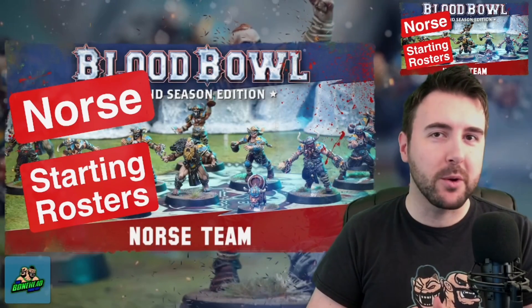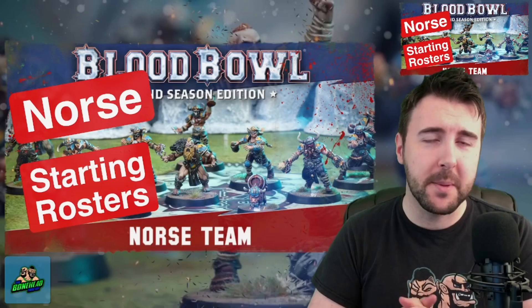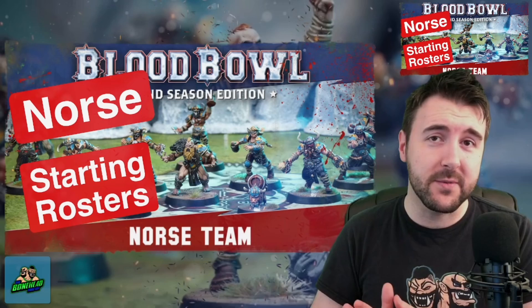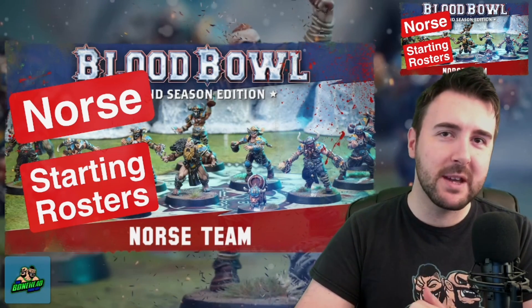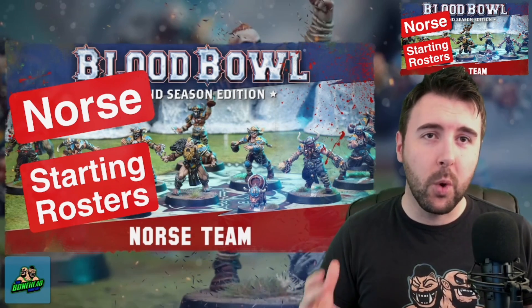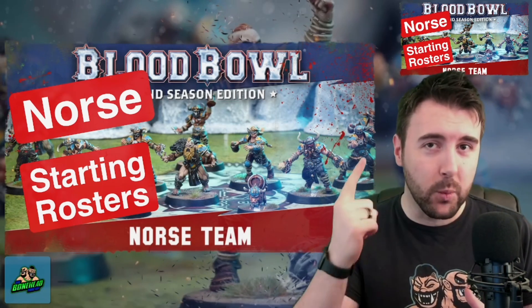Hey everybody, Ben here from the Bonehead Podcast and welcome to Blood Bowl starting rosters for the Norse team. This video should be dropping on the day of pre-order, so the Norse team, pitch, dice, and Spike are all going to be dropping now, as well as the Forgeworld star players — so get your pre-orders in, because this time next week you'll be sitting there playing and building your Norse team. Starting rosters: we look at what you can get into your team for 1 million gold.